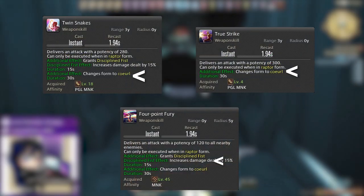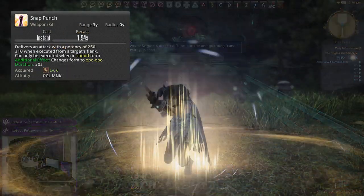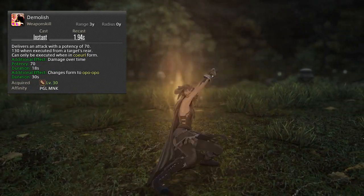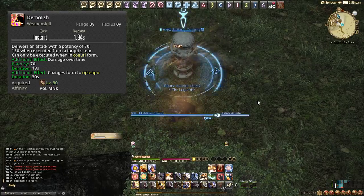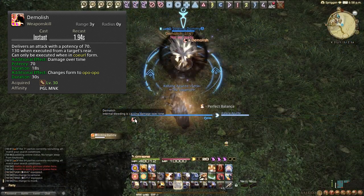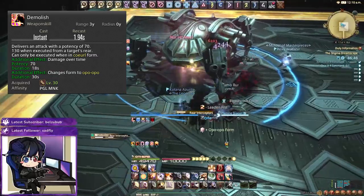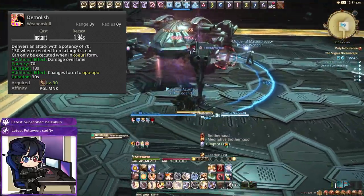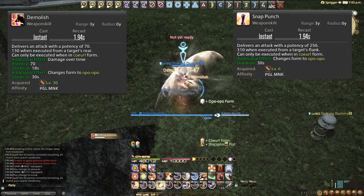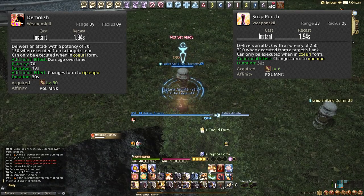All Raptor form attacks will grant us access to Coeurl form. Coeurl form consists of Snap Punch, Demolish and Rock Breaker. Snap Punch is raw damage that increases if you execute it from the target's flank. Demolish is a damage-over-time effect that deals increased damage from the target's rear, so make sure you're getting both positionals off in Coeurl form. Demolish must be kept up at all times in single target — losing it is a straight DPS loss. You'll typically use two Snap Punches before reapplying Demolish.